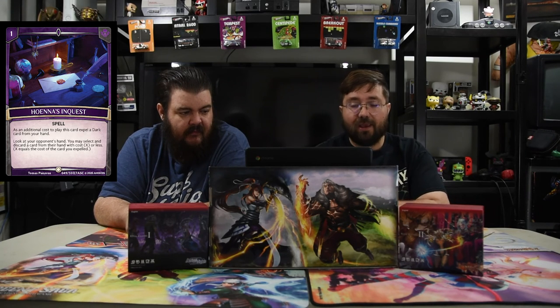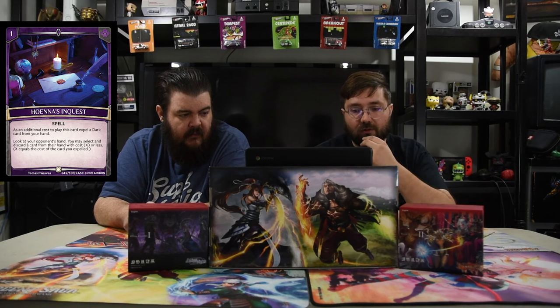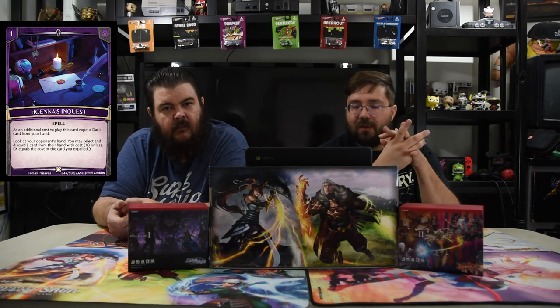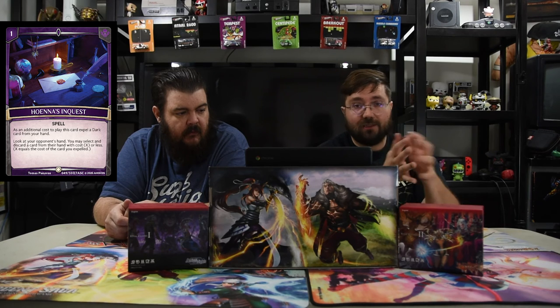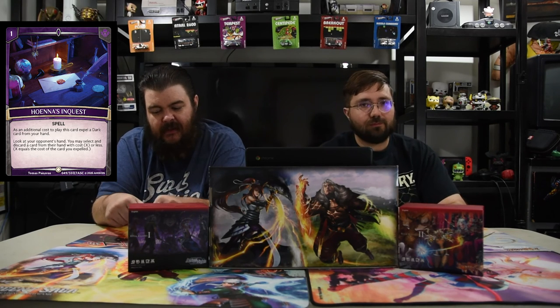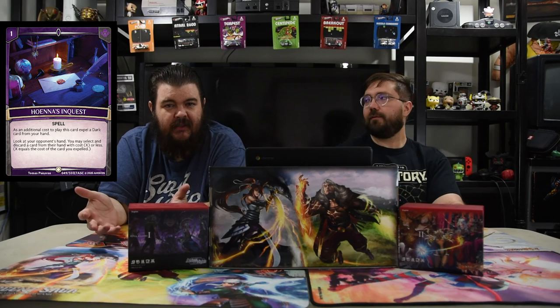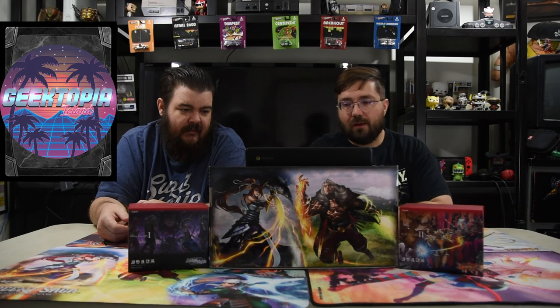An honorable mention is Hoin's Inquest, a one-drop spell. As an additional cost, you expel a Dark unit from your hand, then look at your opponent's hand and select a card with cost X or less — where X equals the cost of the card you expelled — for them to discard. The issue is losing a card to maybe get a card on their side is very iffy. It's better suited for the sideboard: on game two, if you know they're running low-cost cards, you can expel your two-drop to get their two-drop, or even expel Hoin's Wrath to discard whatever you want.